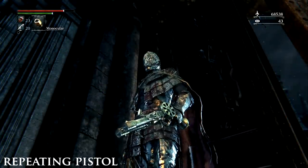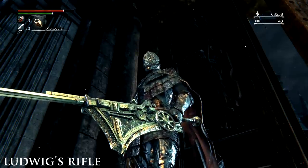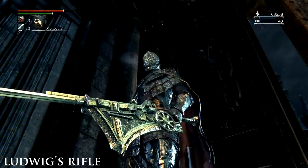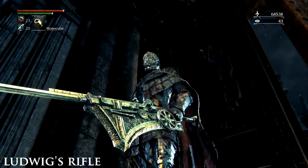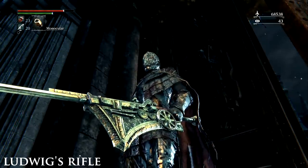Repeating Pistol. Can be purchased from the Bath Merchant after defeating the Cleric Beast. Evelyn. From the Cathedral Ward Lamp after defeating the Blood Starved Beast, proceed through the right side exit which will now be opened. The Radiant Sword Hunter Badge is found in a chest at the top of the tower. This unlocks the weapon at the Bath Messenger for 10,000 Blood Echoes.